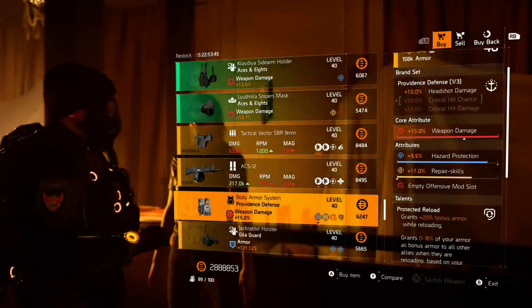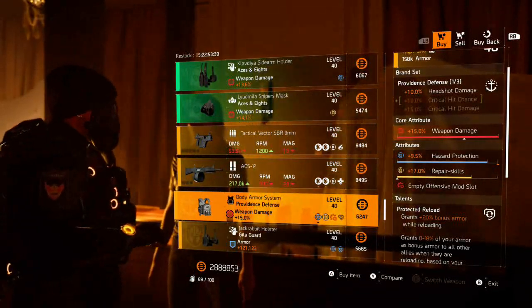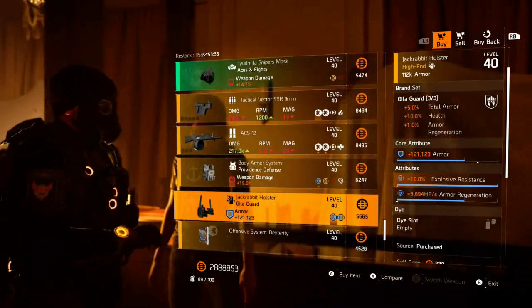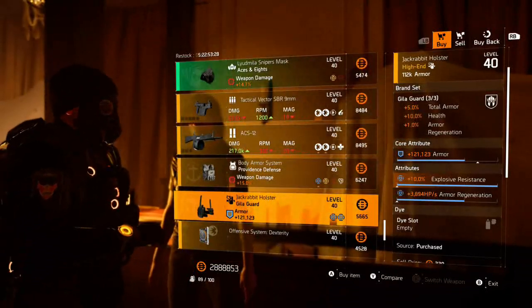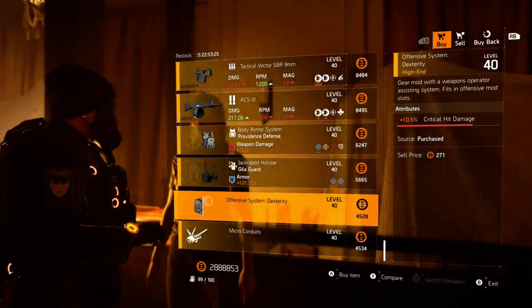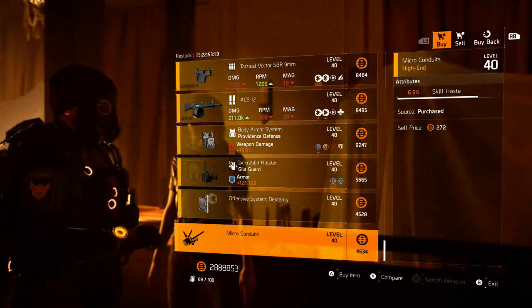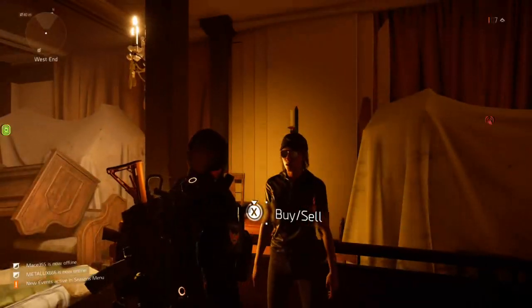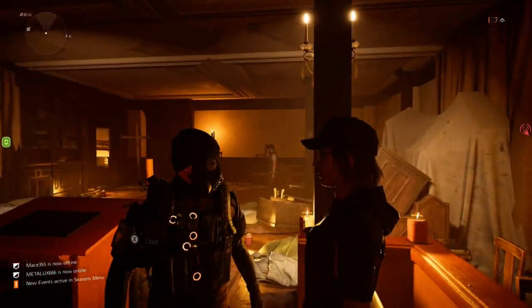This Providence chest has a max roll of weapon damage, hazard protection, and the repair skills are nice rolls as well. This Gila holster has a max roll of explosive resistance, and there's the same offensive mod as we have at the clan. We finish up with a skill haste mod for your Firefly.